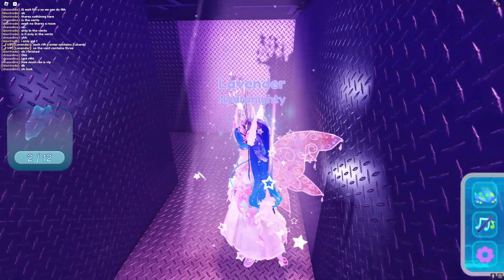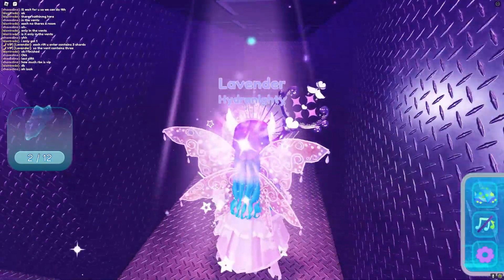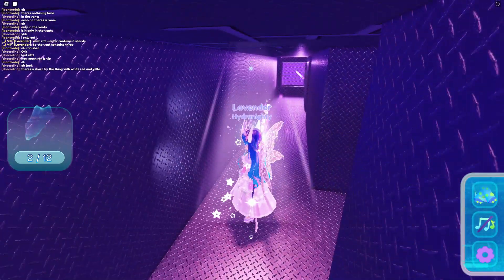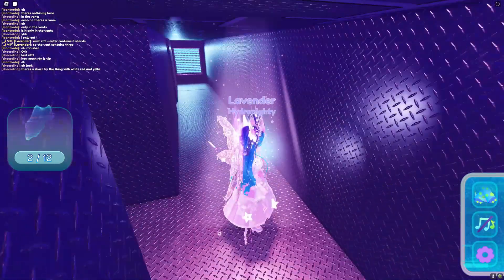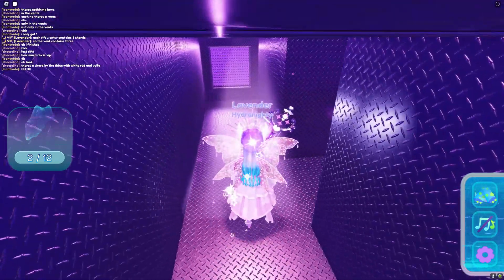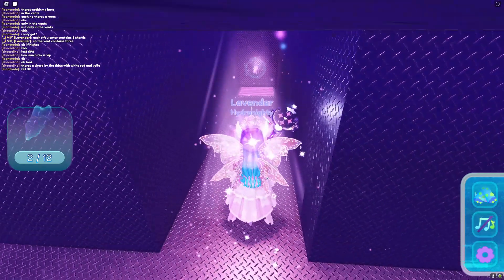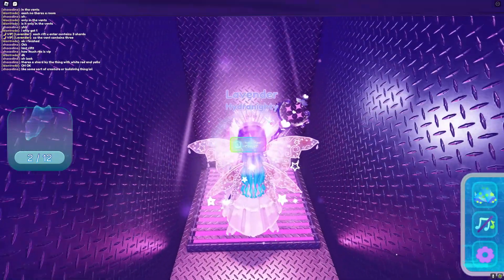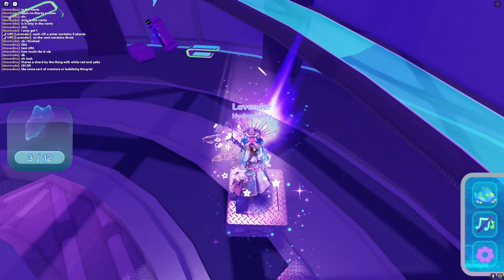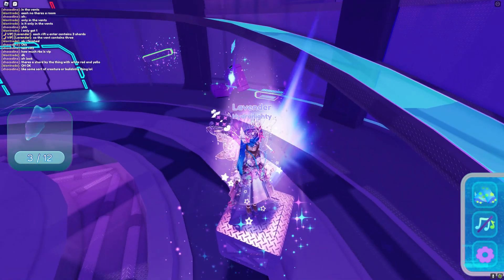From here, go back and then go towards the purple fence, then turn right at the first opening and there you will find the last shard of this rift. You will then be automatically teleported back and the first rift is now complete.